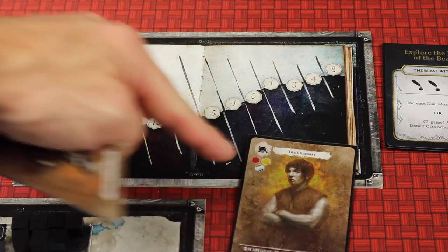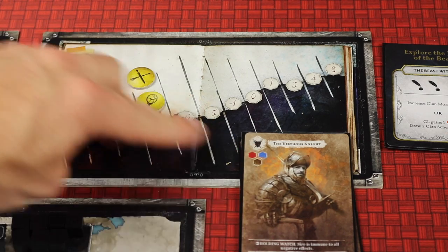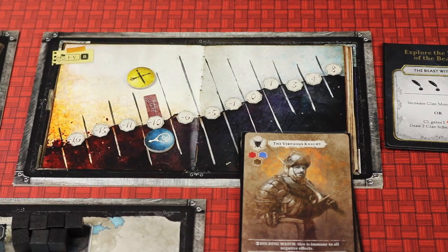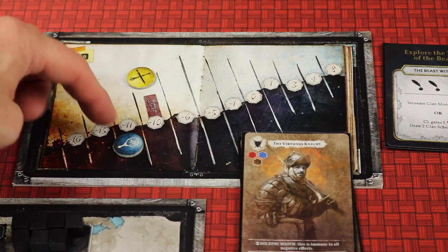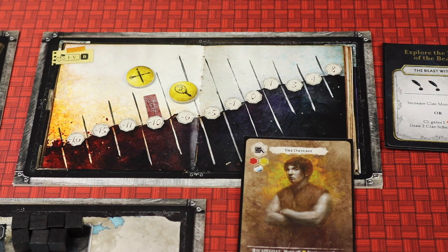However, if you recruited a blue character — opposite of the token color — it would flip to the dark side if on the light side, and if it was already on the dark side it would move further down, costing you points. So that's the different way of matching or not matching and how the token moves up and down the different tracks.